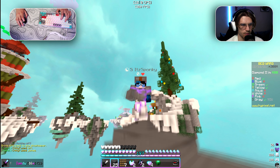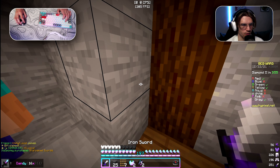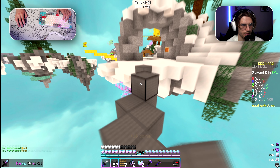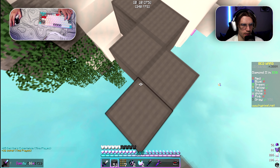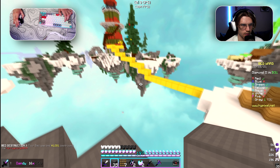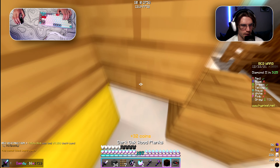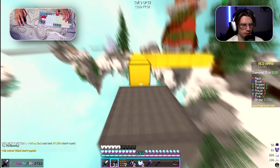It looks like blue has a little bit bigger bed defense, and I'll also need some tools for green. I'm just gonna get Sharpness and some tools. With full gear we're going to rush yellow, who is going to the middle — I don't know why. Oh, my bed is gone, that's not good. I'll need to go to the middle too after we get the bed.